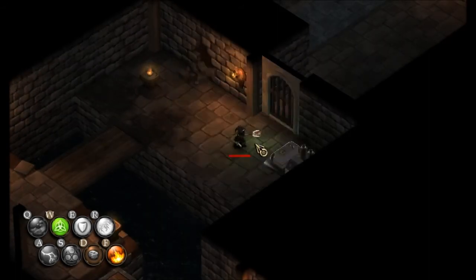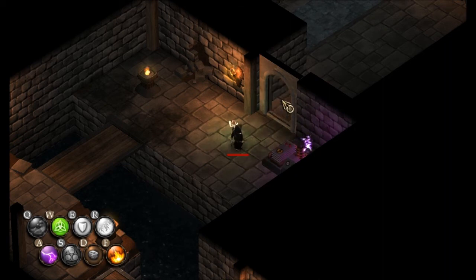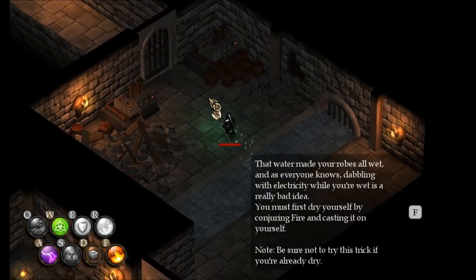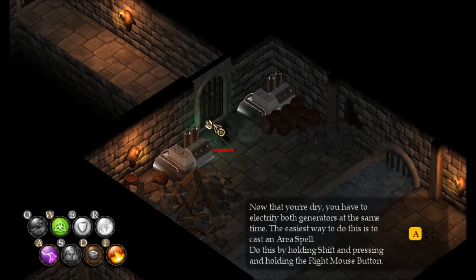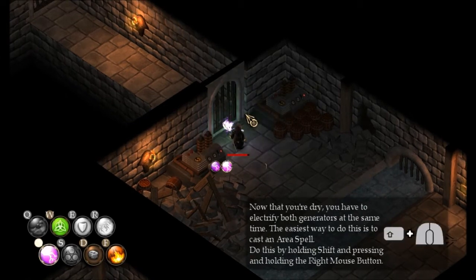They have generators in ancient times — makes so much sense, right? Now we're wet and we want to cast lightning. We just took damage so let's heal ourselves real quick. Then we're gonna cast lightning on ourselves.